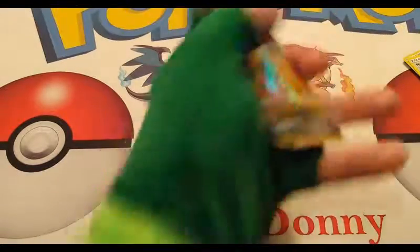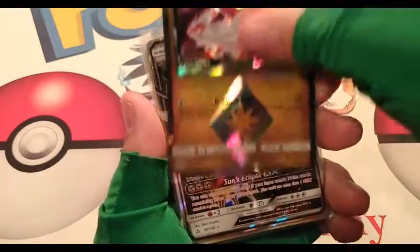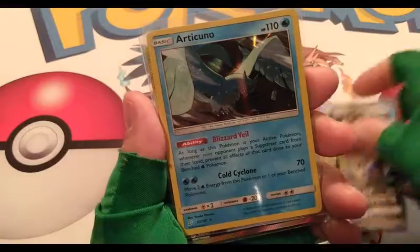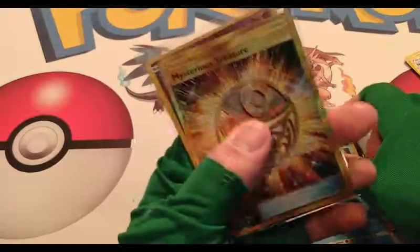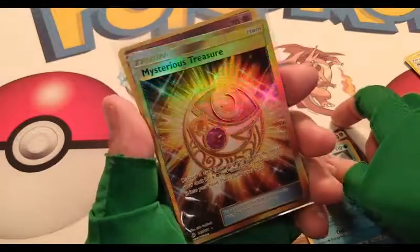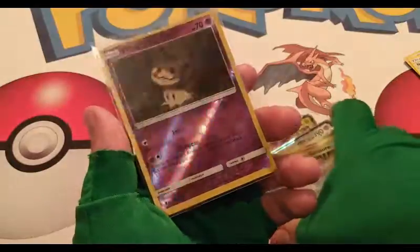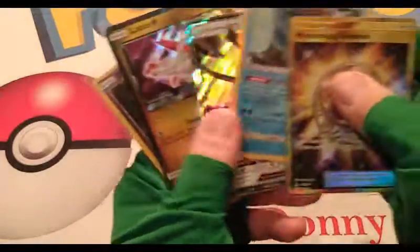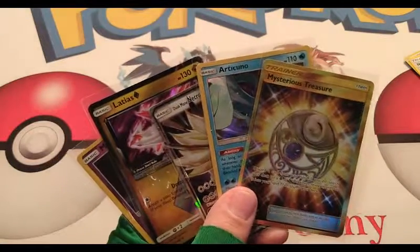Let's go back to the pulls real quick. We got that Latias Prism Star, a Dusk Mane Necrozma GX, an Articuno Holo Rare, a Mysterious Treasure Gold Card — also a Secret Rare Gold Card — and the Mimikyu Reverse Holo. Pretty good, if I do say so myself. Hope you enjoyed this opening. I definitely did. We'll see you guys in the next one.